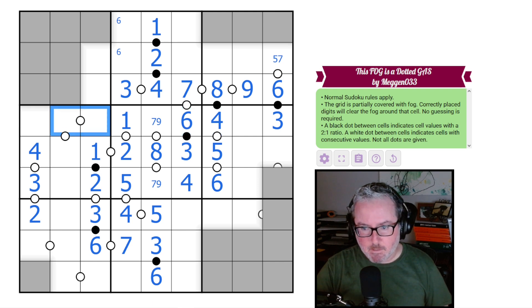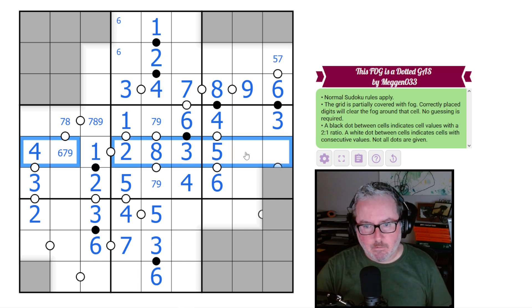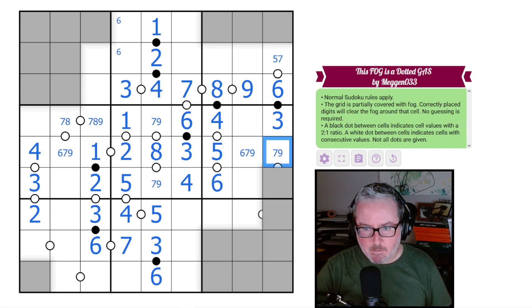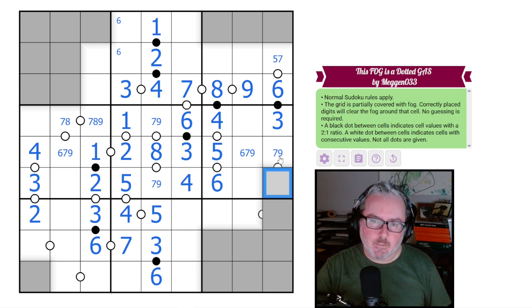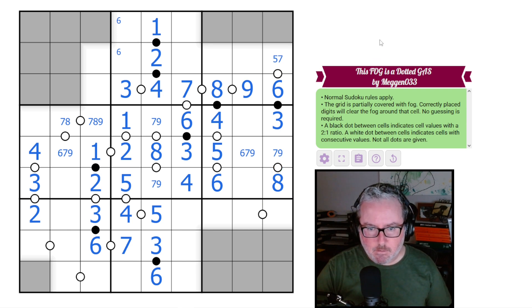Thinking about this grouping: these cells can't be one, two, three, four, five, or six — because none of those digit pairs work on a black Kropki here. Can't be six either. So we're looking at sevens, eights, and nines only. This one can never be a nine. Looking at this row, we know these are six, seven, and nine. This cell can't be a six, so either way this is going to be an eight — whether the adjacent is seven or nine, the eight is forced.